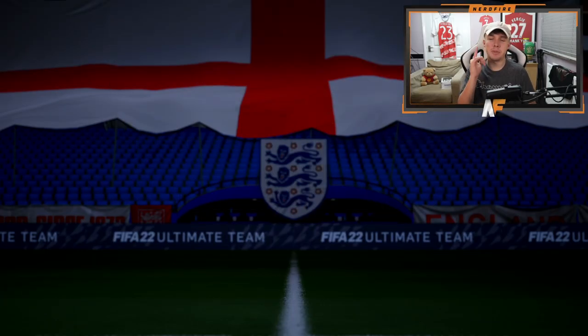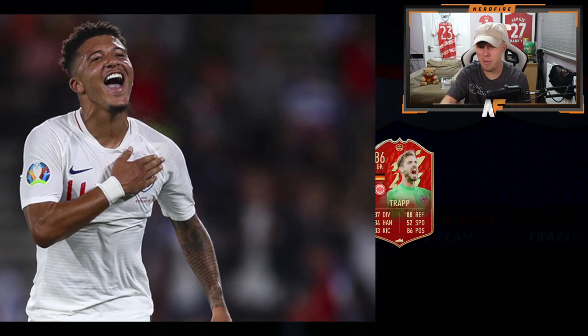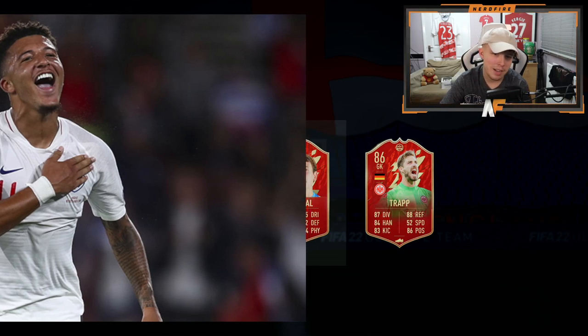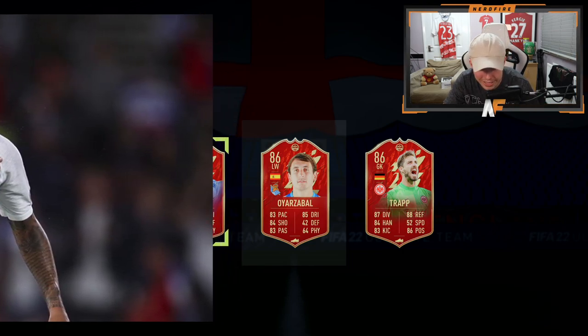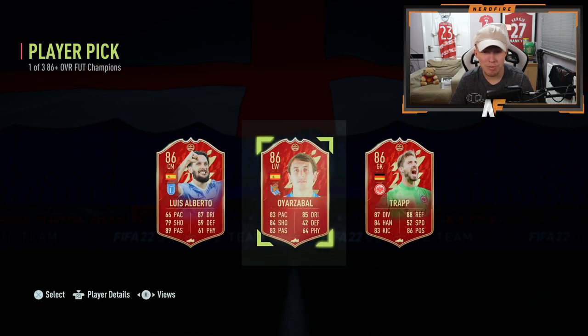SBC is submitted. Please be someone good this time. Time to crack the player pick open — let's get into this reveal from right to left again. First red coming up — I think that's Trapp again. That is actually Trapp. We literally put Trapp in for a reason, EA Sports. Player number two — it's Oyazabal. Oh no, this is not a good start — 286s again. It just looks like 86 heaven. Third and final player — Luis Alberto. That is an absolutely woeful pick. I honestly don't even know who to take. I'm going to go with Oyazabal. Oh my days. That was horrible.